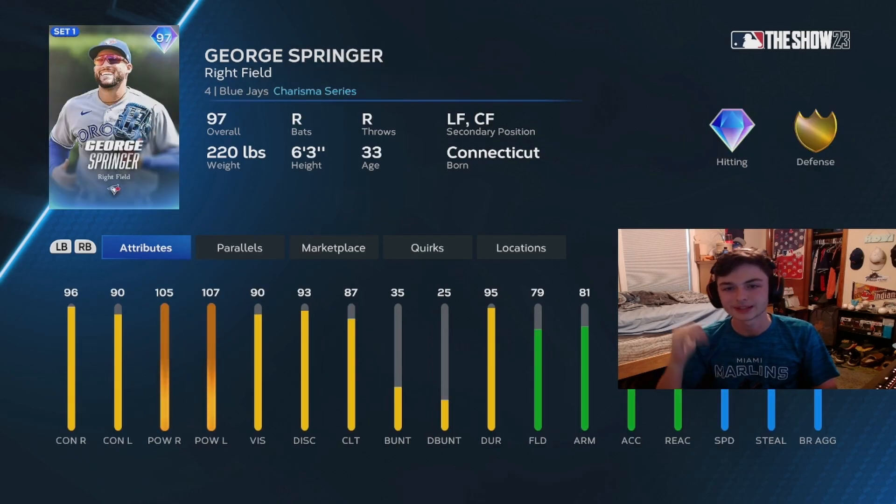At 70 points in the program, we have this George Springer card — really good overall. He could play the whole outfield. Honestly, he's just one of those cards that's good at everything. He's got really good hitting stats, really good fielding stats with that gold fielding, and good speed as well. So he's just a good card in general, and I'm definitely going to have to use this card at least once because he's really good.